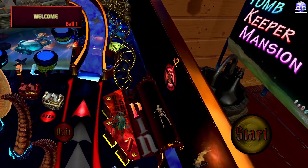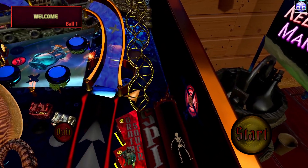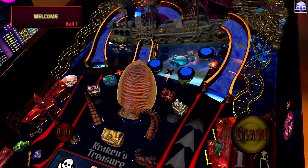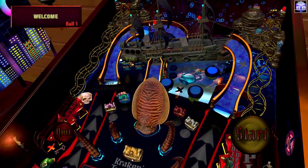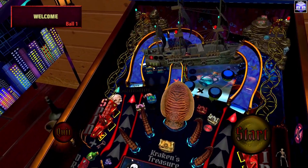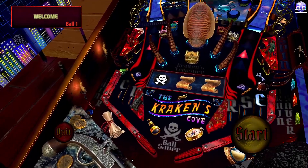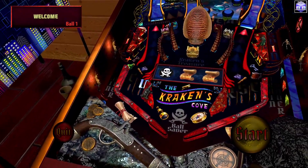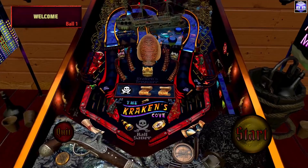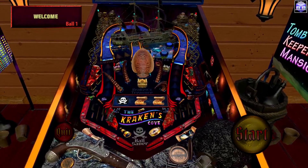What's going on everyone? Lately I've been having an itch to play a certain table — for me it's this table, Kraken's Cove. Sometimes it's a certain game or a pinball game. That octopus looks really cool, reminds me of the alien from Independence Day with Will Smith. But anyway, let's get into it.